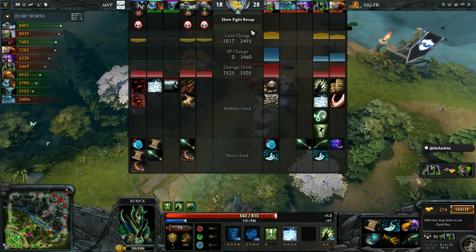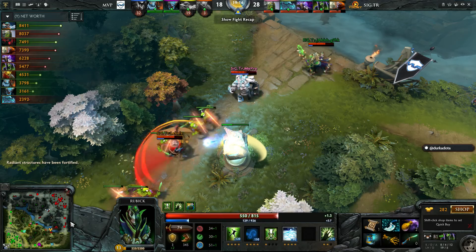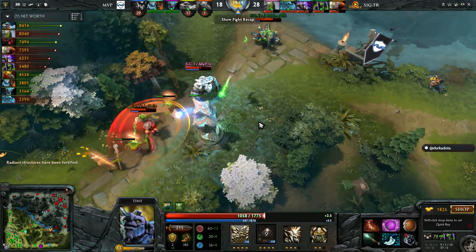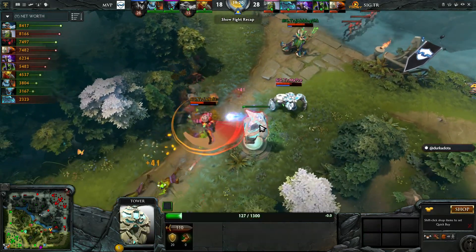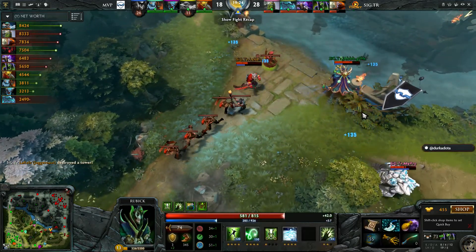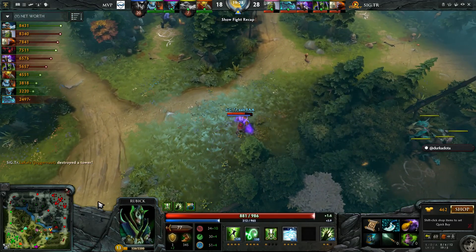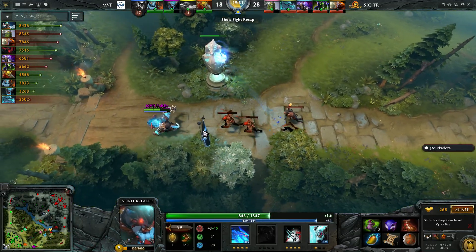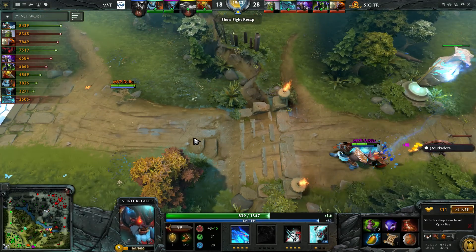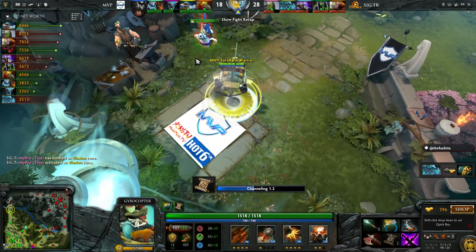This all happens because MVP thought Trust were going to push tier one top, but Trust instead mapped the defense to the bottom lane — a surprising move MVP just didn't expect. Trust are not shy from fighting — they just knew they couldn't win fights last game. This is a team that really likes to jump straight into fights when they're in a position to win them, and they're definitely in that position this game. Even Winter Wyvern, the least-farmed hero, has managed to get a Blink Dagger.